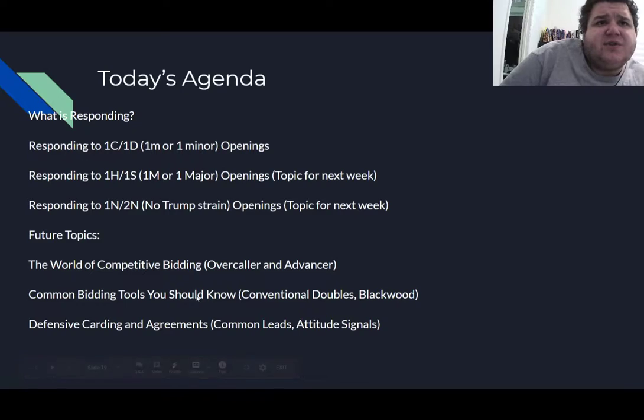On today's agenda, there are three big topics in covering responding. Today we cover topic one: responding to one of a minor — your club and diamond openings. It's an interesting topic because over a club or diamond you have the most room to communicate. That's where the bread and butter of learning to respond is. Responding to one of a heart or spade takes the same concepts but is more condensed, and the stylistic approach to responding to a major has changed a lot in the last 20 years of bridge.